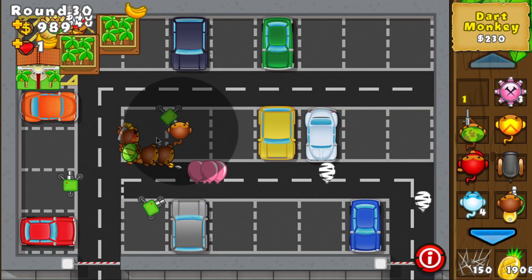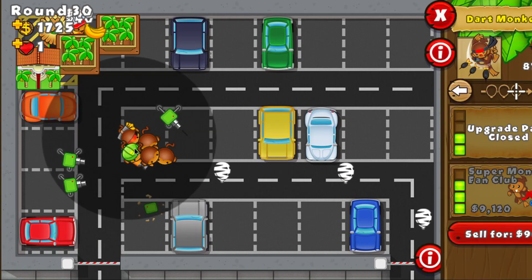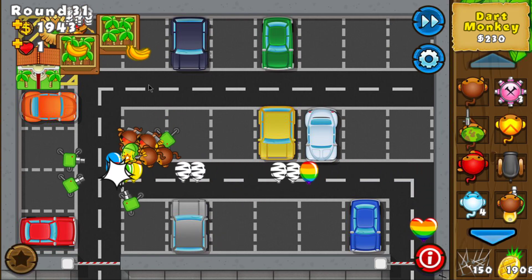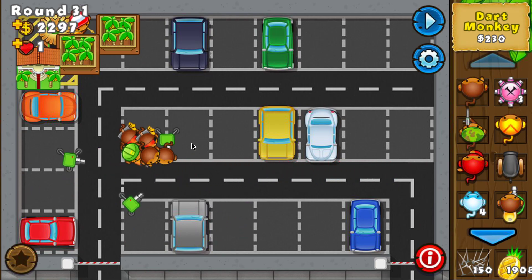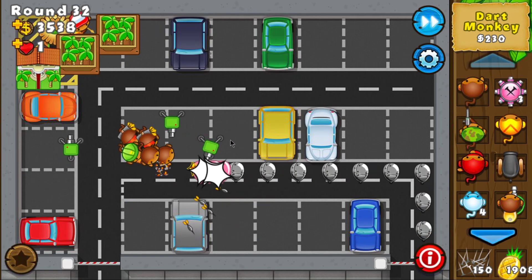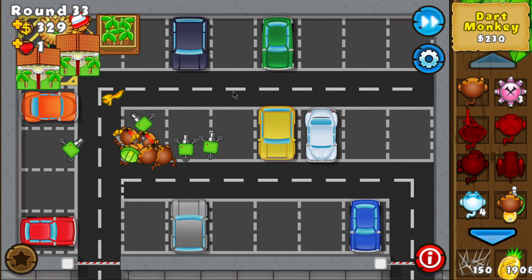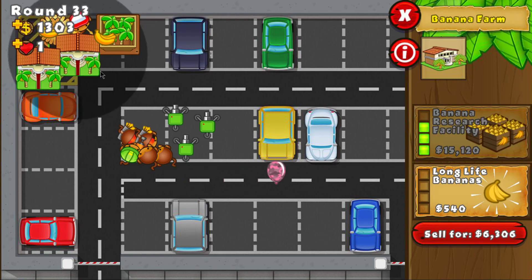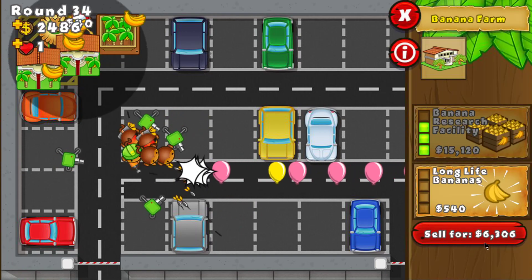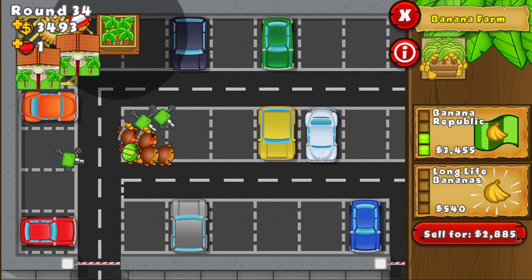Round 30 should get another free Dart Monkey. I'm going to place it right here in the intersection between these two monkeys and get it to level 3. There are a lot of rainbows in round 31, a lot of bloons, so you don't want to risk not having enough damage. Another 3-0 farm. Now let's see when I'll have enough to get the factory. This one sells for 6,300, this one for 2,800 — so that's 9,100. The factory costs about 15,100.